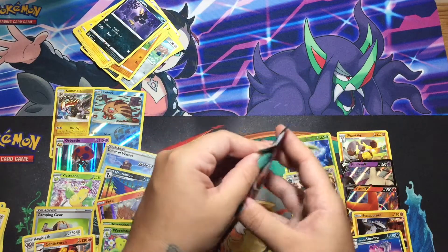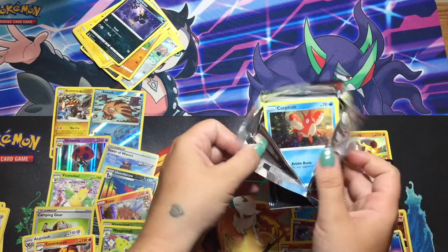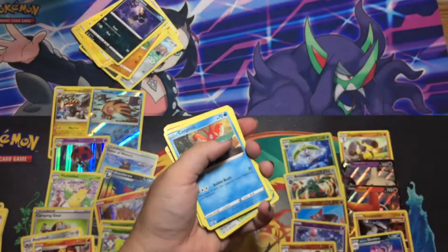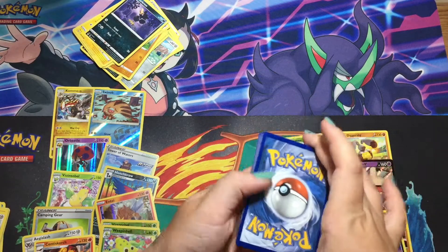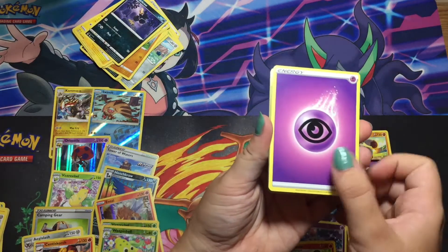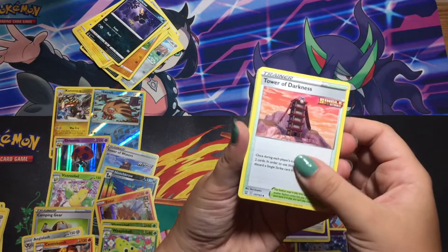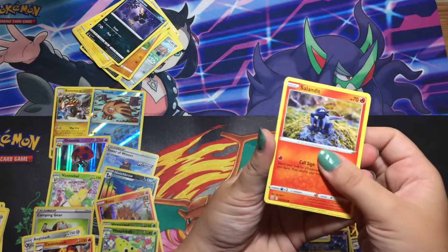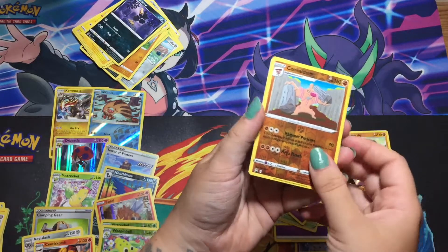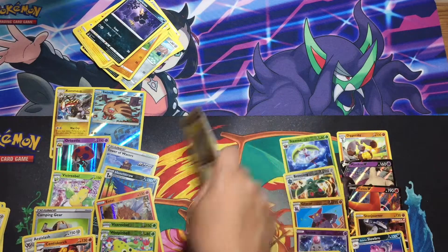Last pack magic — come on Tyranitar, pull through. Last code card. Second Canine, XP Share, Purugly, Tower of Darkness, Corphish, Sandile, Rollycoly, Espurr, Shinx, reverse holo Calyrex, and a Primeape. Yeah, it was poop. Yeah it was.